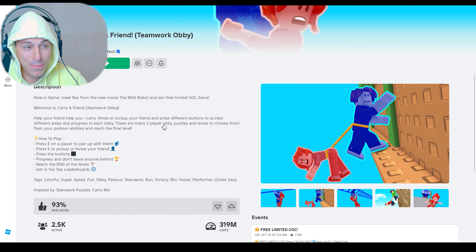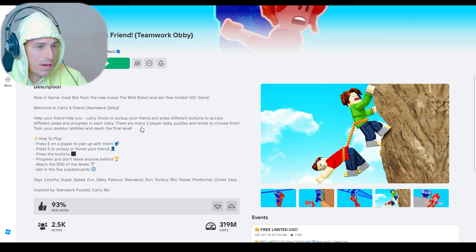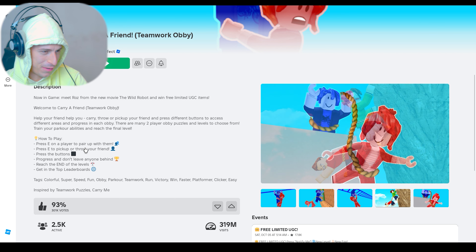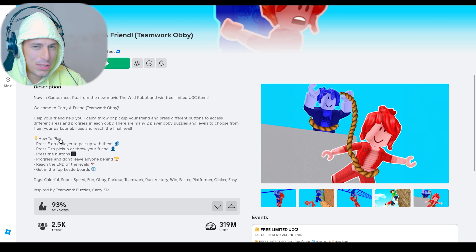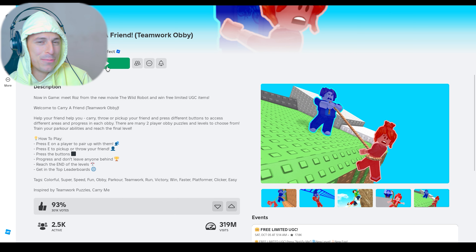To pick up your friend, press different buttons to access different areas and progress. In each obby, there are many two-player obby puzzles and levels to choose from — carry a friend, train parkour digitally, virtually, and abilities or something.